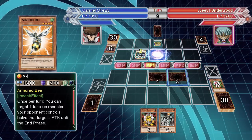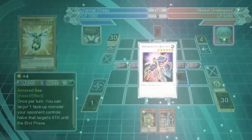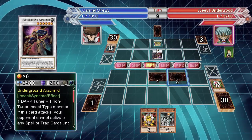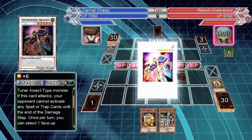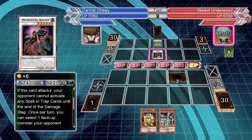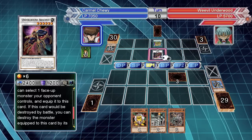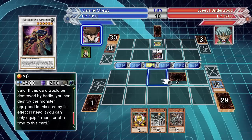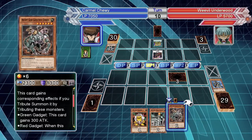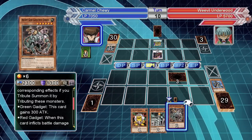A synchro summon — not good, right after I said I gotta keep him from getting monsters on the field. Your opponent cannot activate any spell or trap. Once per turn you can select one face-up monster your opponent controls equipped to this card — damn it.